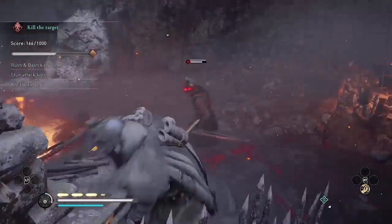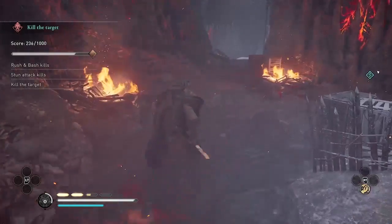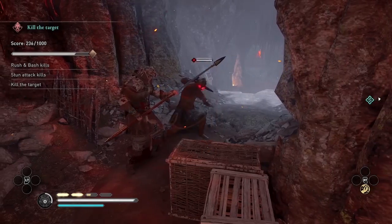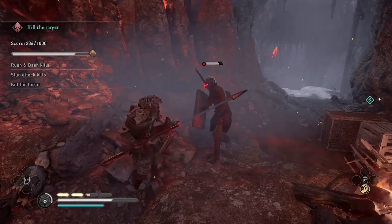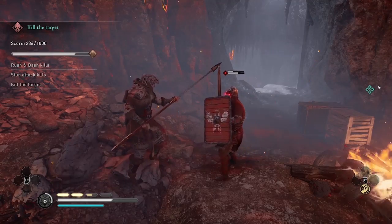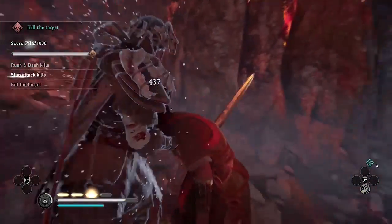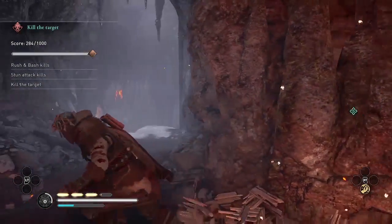I'm going to use Runic Bash on this archer. Personally, I find it easier to block the swords — attacks with swords are easy for me to parry. So if the guard is using a sword or an axe, I will parry and go for the stun kill. But if the guard is using a spear, a mace, or is an archer, I will go for the Runic Bash kill. There's no time limit, so you can take your time getting these parries — it's basically just practice to get the timing right. I'm also using my offhand attack to refill my health.